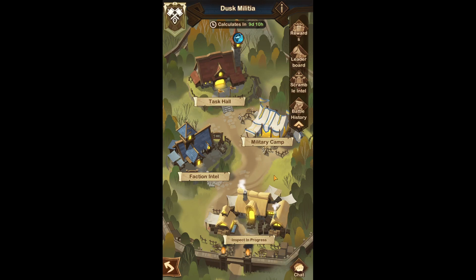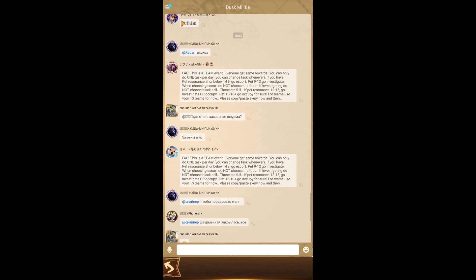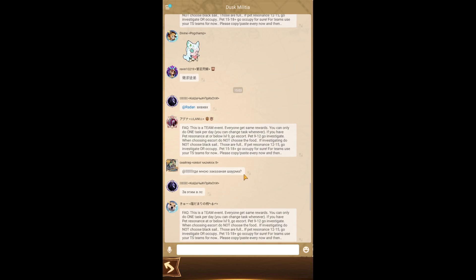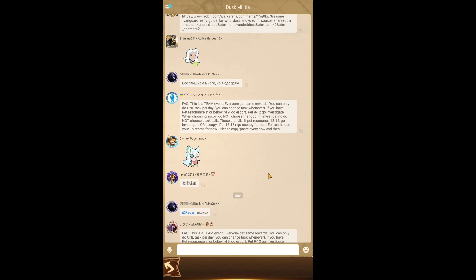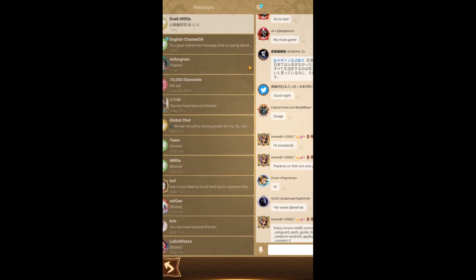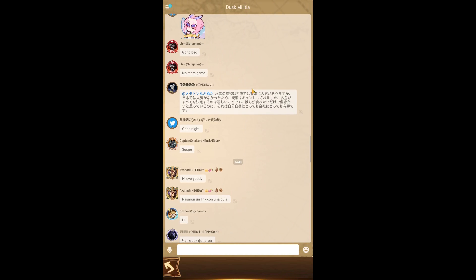Another thing: if you check out the chats, every single militia has their own chat. I'm in the Dusk Militia currently — it's random which one you get put into. People are posting TLDR guides and links to Discord servers in that chat. For example, I joined a Discord from the chat, which is basically the same but over on Discord — a little more digestible and you avoid the messiness of global mobile game chats.